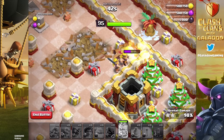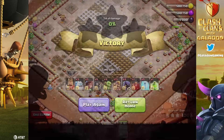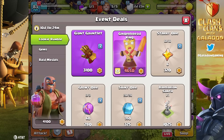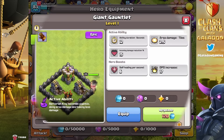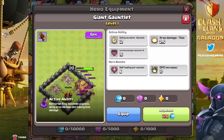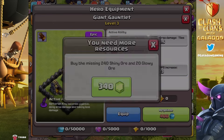Unlike hero pets and hero levels, you cannot just go out and raid until you fill up on resources and then use those resources to max out. Of course there are some differences — with hero upgrades and pet upgrades there's the time factor that you'd have to gem or use books. With the Gauntlets, you cannot accelerate by being a madly dedicated player who farms non-stop. It's all about star bonuses and back-to-back wars with your clan.